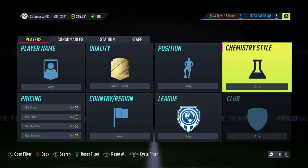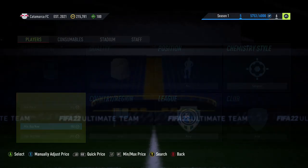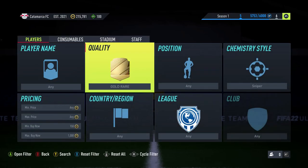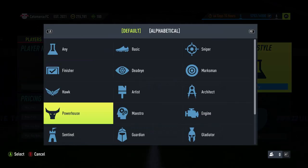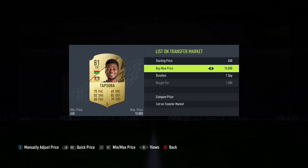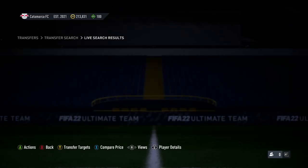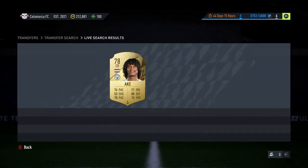If you've spent your coins and you're struggling, here's a cheap method: put in gold rare and go through each chem style at 1k, then just search. You'll see loads of different cards — you're looking for basically any players that are pretty fast. To make it easier, go to anchor defender at 1k and look for decent ones. There are a couple with low stats but they'll both sell on for about 1.3k — not massive profits, but decent easy coins. Set the max to 950 and just sit and refresh.